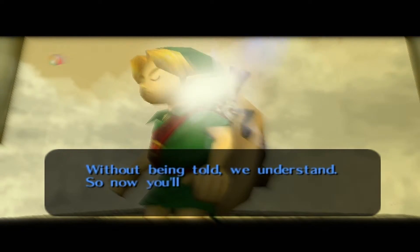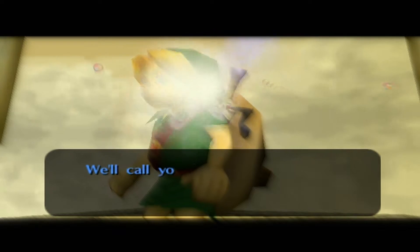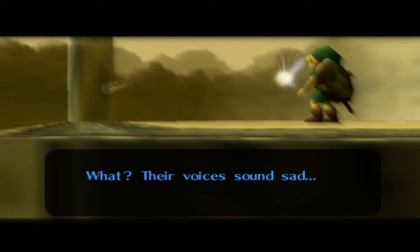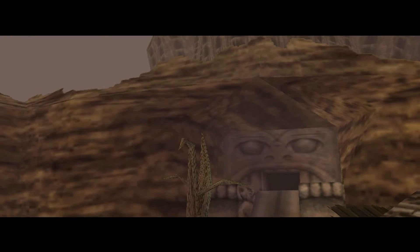The Four Giants are calling us — that's what they're saying. With that being told, we understand. You'll help us out in exchange — we'll call you from the top of the Clock Tower, so do something about him. Their voices sound sad. Forgive your friend, forgive our friend — what do you mean by forgive? What friend? Well, they're obviously talking about the Skull Kid, Tael.